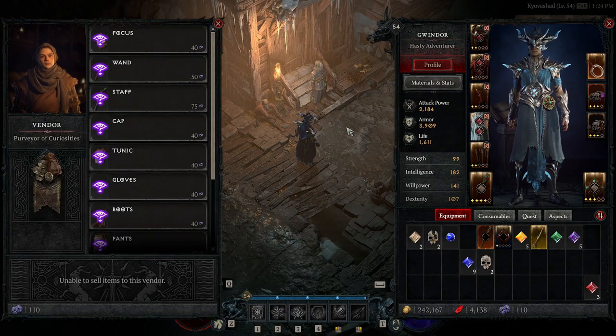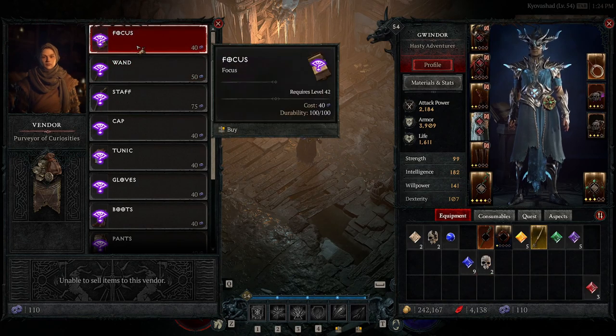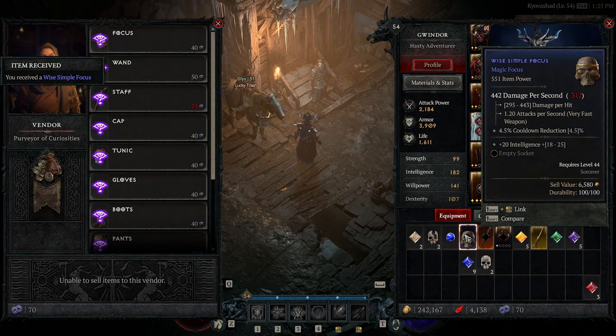Finally, we have the vendor — the Purveyor of Curiosities. This is where you use your obols. You collect obols by opening chests, completing dungeons, and they also drop randomly. This is your random item vendor where you get a random item for the cost of obols — very similar to Blood Shards in Diablo 3. You can select a slot and hopefully get a legendary, a rare, or even just a magic item.